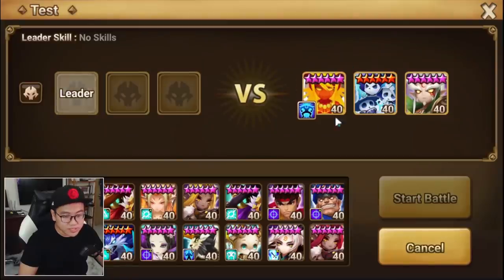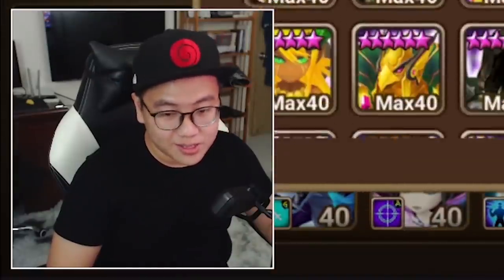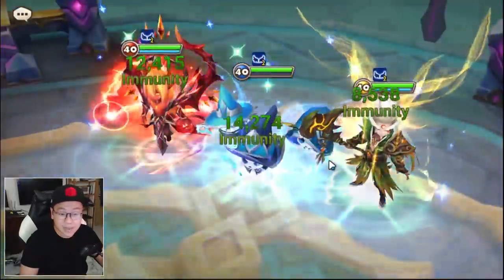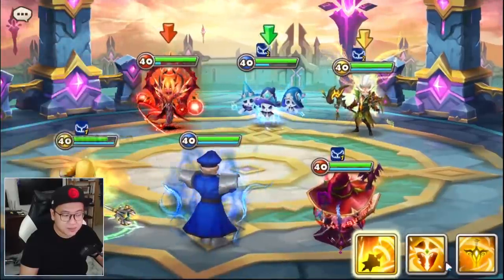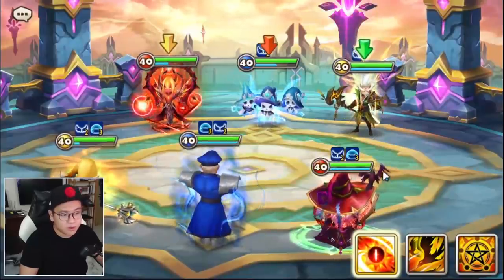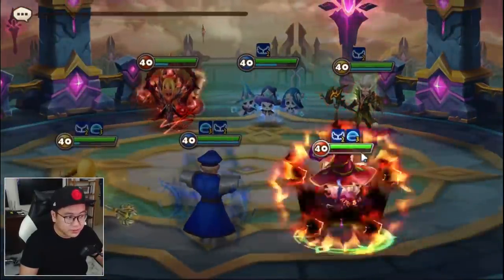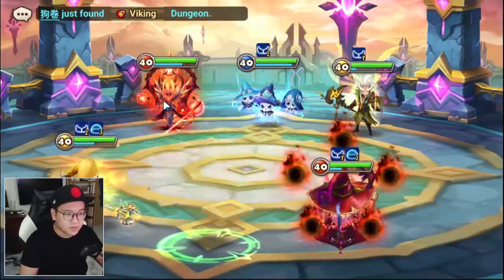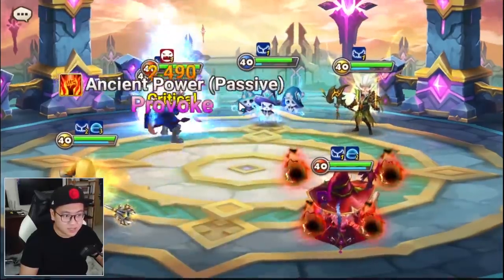So once in a while you come across a tanky defense — this is where destroy is pretty handy. What you want to do is bring in some sort of damage dealer that does good damage but doesn't necessarily kill the enemy immediately, like Molong, Coco, Skoggle, or some sort of bruiser like Dragon Knight. So you don't kill the enemy immediately, but you're killing them slowly. But usually if you kill them slowly without destroy, it's going to be a pain.